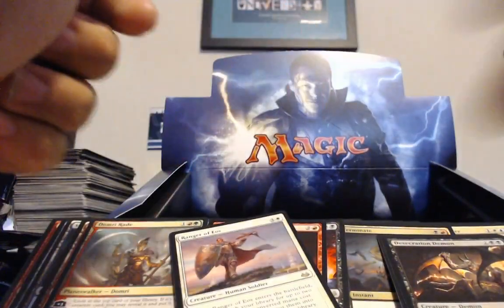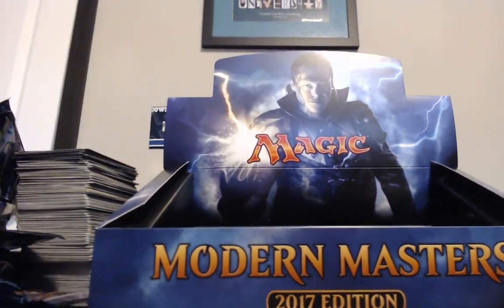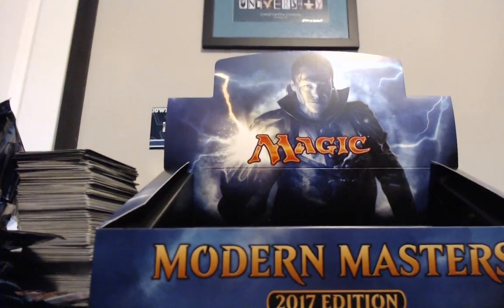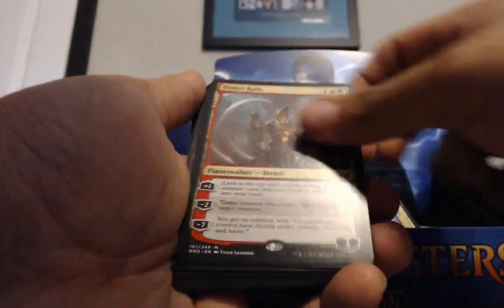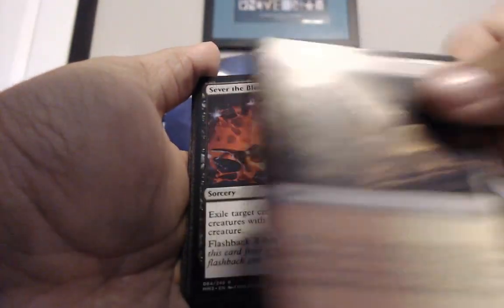I'm kind of sad at all this. Let's see what we did. I'm thinking I probably did alright on the box, but I'm not 100% sure. 'You definitely did alright.' The Goyf and the two dual lands paid for the box. That's like two bucks... fifteen. You're at like $45 right now.